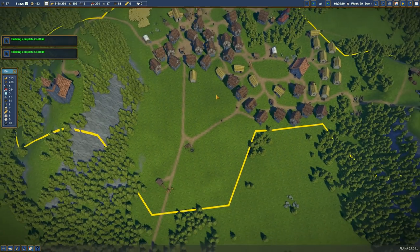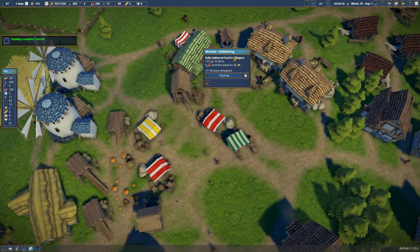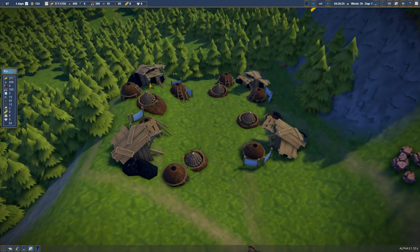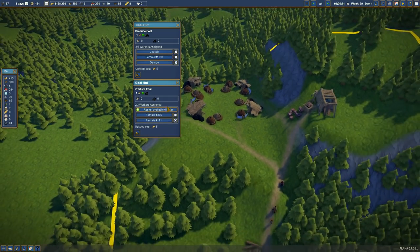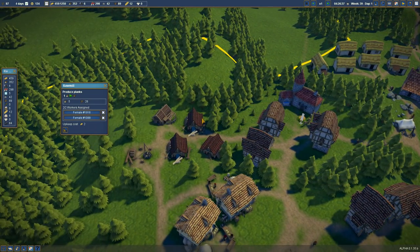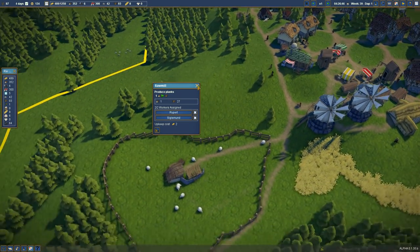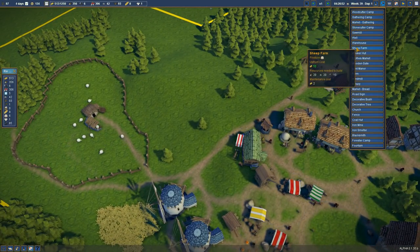Once I have enough clothing and bread I'm going to build another market in this area - maybe over here - just to attract people to that section of town. Maybe a different square there. We have so much charcoal here. We took care of the unemployment problem, which is great - we're getting people non-stop. Still can't find bread - that's still a massive issue we've got to get sorted. Let's start building another farm.